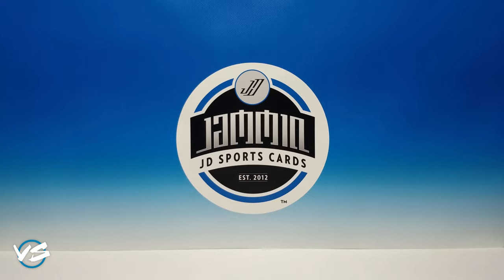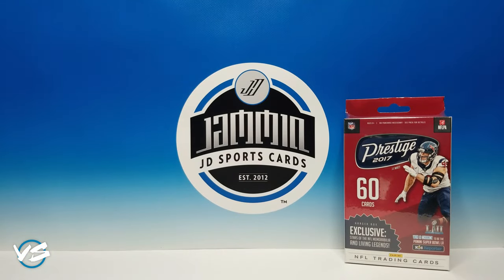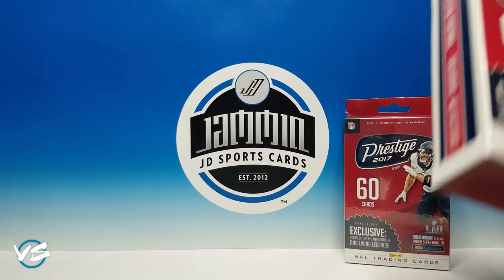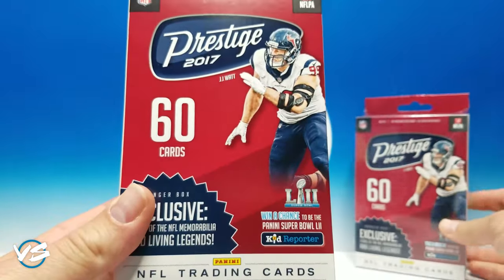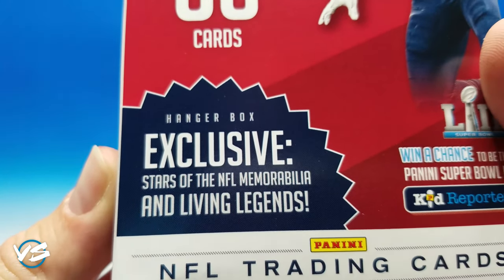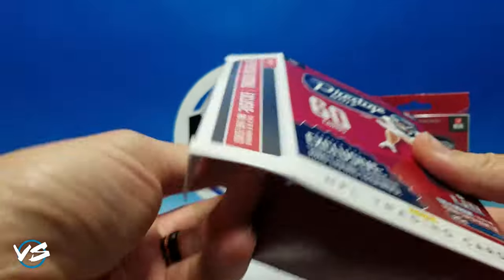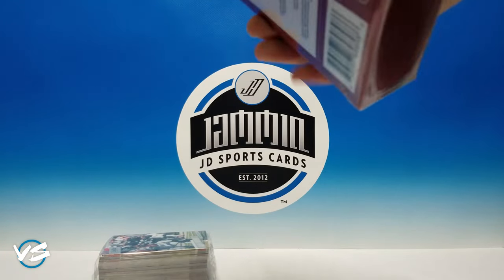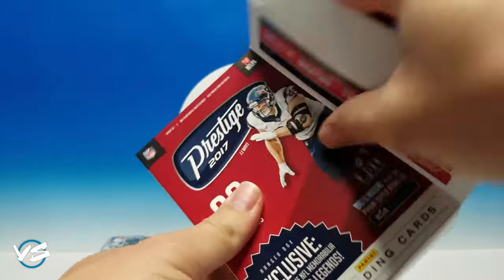That was a pretty good blaster box — we got some nice inserts, those Extra Point cards, and we finally got to see a helmet card, which was awesome. We have 60 cards per hanger box, so a total of 120 cards. We have exclusive Stars of the NFL memorabilia and Living Legends cards, so maybe we'll pull one of those. I'm very curious to see just how many rookies and inserts we get out of this. Sorry if that's really loud guys — it's a different type of plastic, a much harder plastic. The helmet cards are not a normal thing to pull.